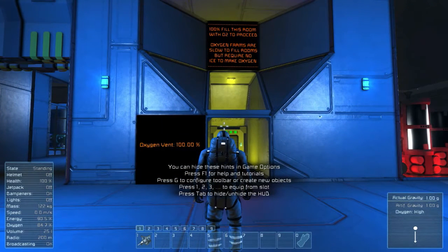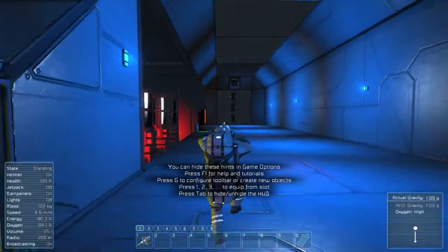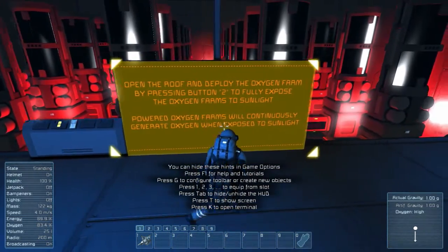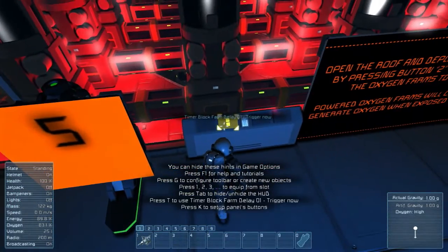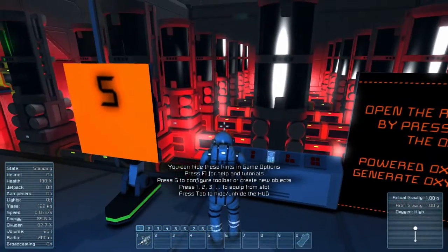Oxygen farms are slow to fill rooms but require no ice to make oxygen. Open the roof and deploy the oxygen farm by pressing 2 to fully expose the farm to sunlight. Powered oxygen farms will continuously generate oxygen when exposed to sunlight — it's like algae, giant enormous algae tanks.